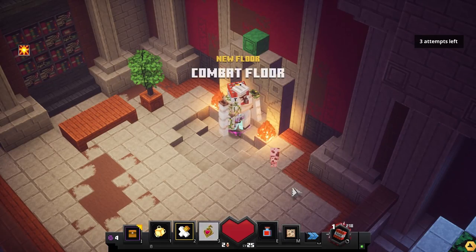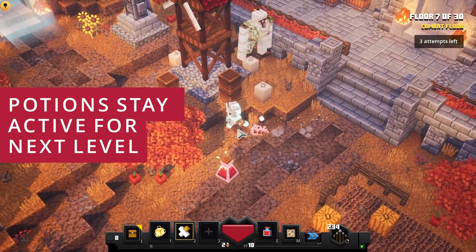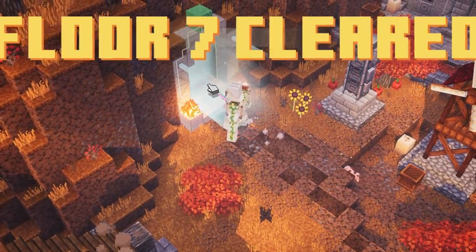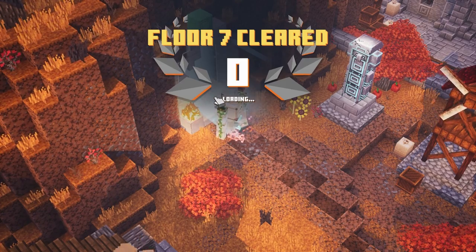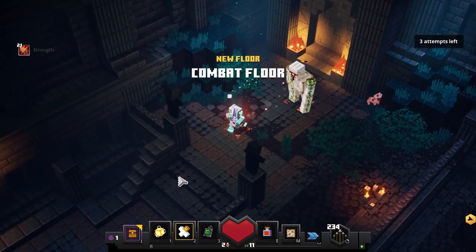You can also take potions into the next round. Keep in mind that the timer still runs even when you're at the shop, so make sure you do it quickly so you'll have more time. The strike potion is really really good, as you can see.